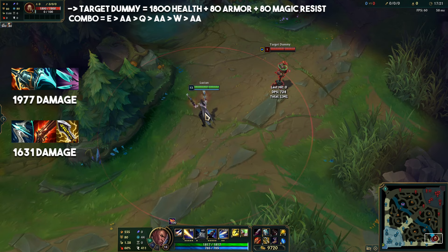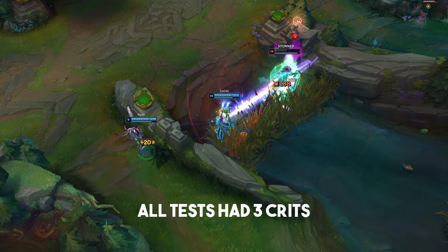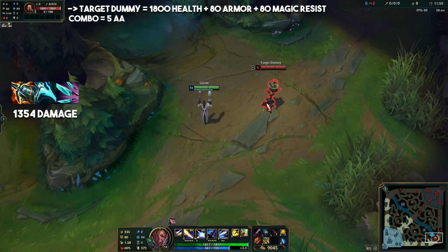With Infinity Edge it's dealing 1,631, and with Galeforce active that's bumped up to 1,935. To get the most accurate comparisons, I made sure all tests had the exact same amount of crit strikes used. For just 5 auto attacks, Quickblades deals 1,354 damage and the Infinity Edge build deals 1,272 damage.